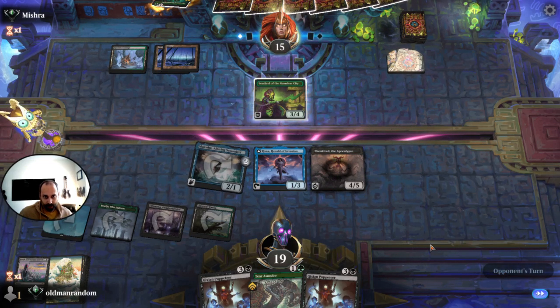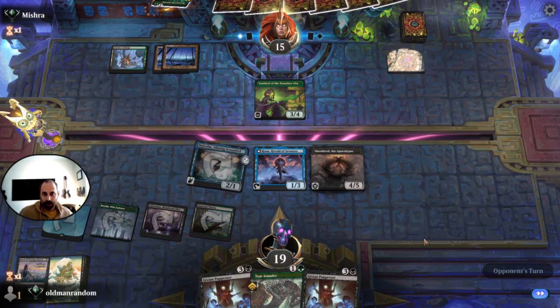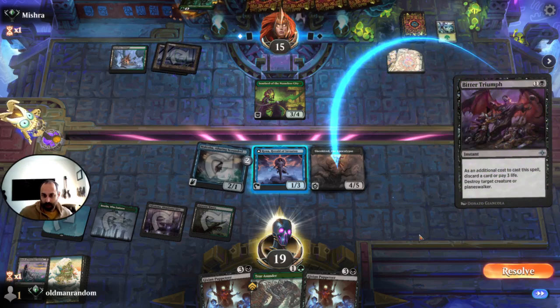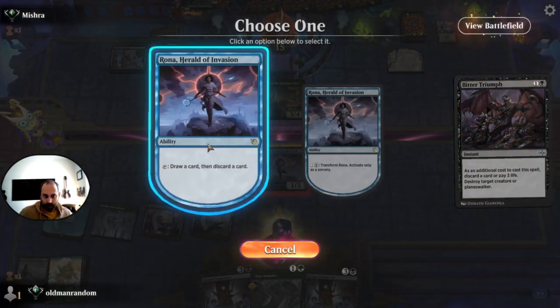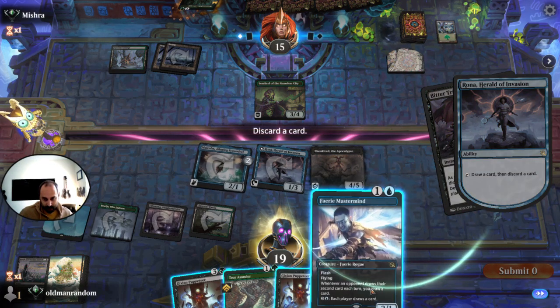Do they have the removal for Shieldred? Probably yes. For Triumph — sure, we're going to draw here because we wouldn't be chump blocking anyway. Faerie Mastermind is the dump.